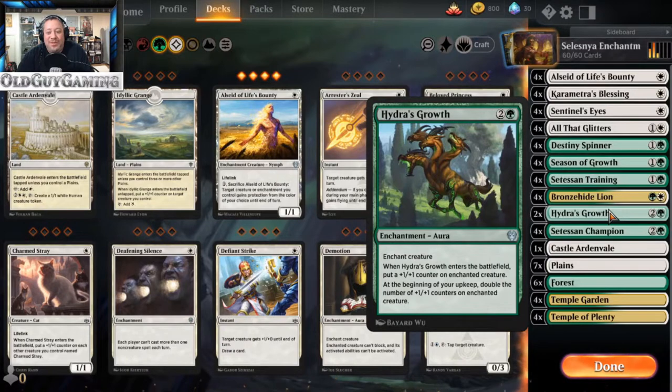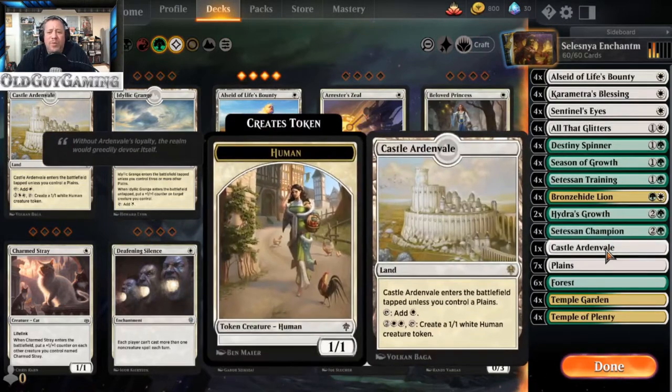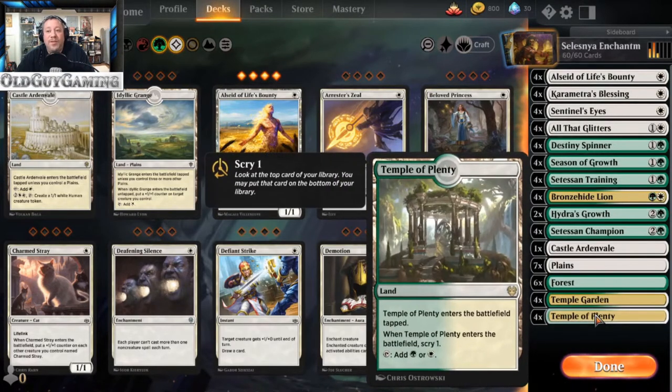The champion is our big heavy hitter and kind of your win condition in the end — a 1/3 with constellation. Whenever an enchantment enters the battlefield under your control, put a plus 1/plus 1 counter on it and draw a card. The land base is super easy: one Castle Ardenvale just because we can cast out creatures to block with in the late game if we need it, seven plains, six forests, four Temple Gardens, and four Temples of Plenty.